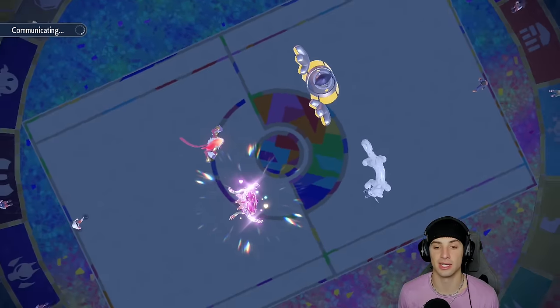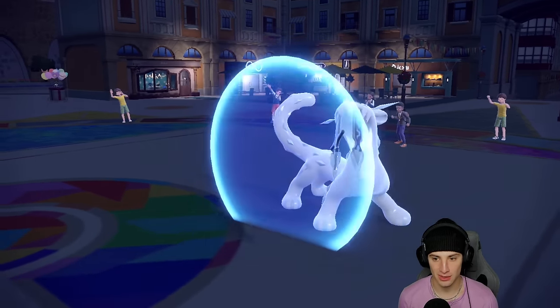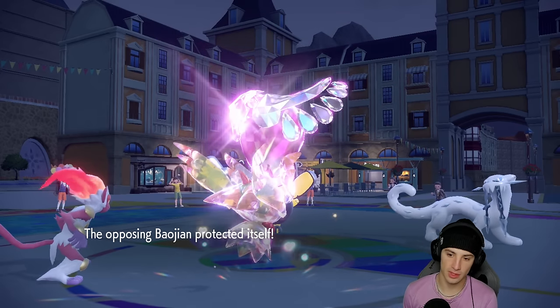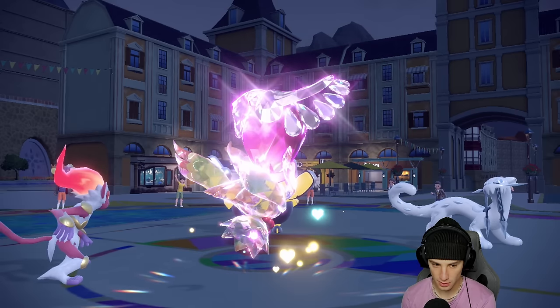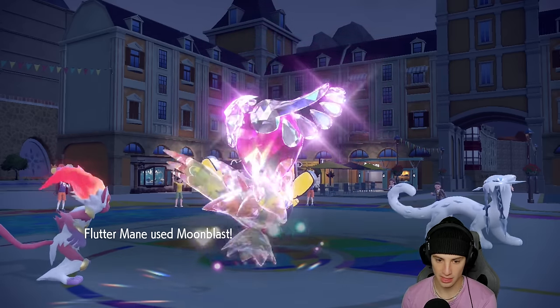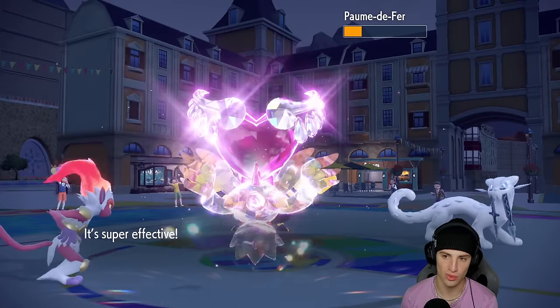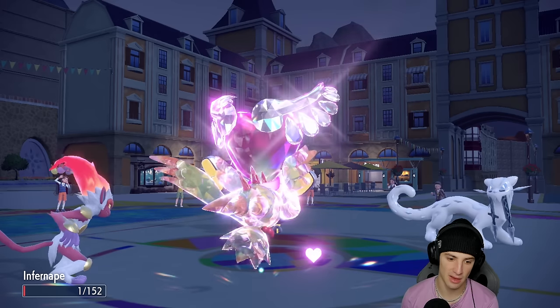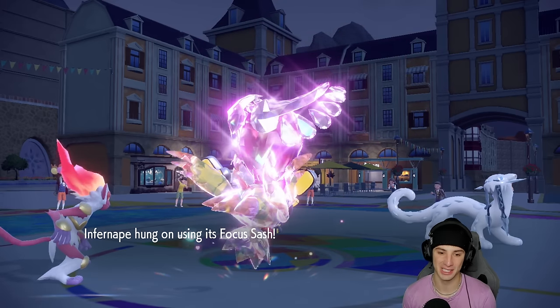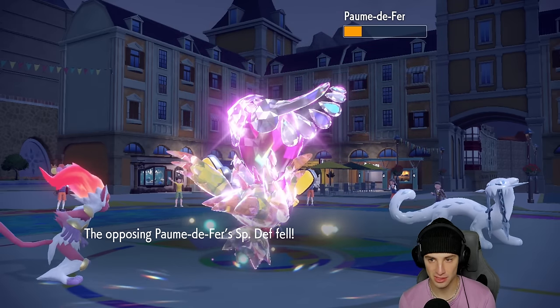Not having Landorus even for a turn — oh my god, that's ugly. They could end up withdrawing Iron Hands to get its Fake Out back and reset its attack stat. They end up Protecting Shenpao — fine by me. No Tera from Iron Hands. Mach Punch gets blocked, but we still have Focus Sash. Moonblast — can you just dump on this thing? No, it's so bulky.